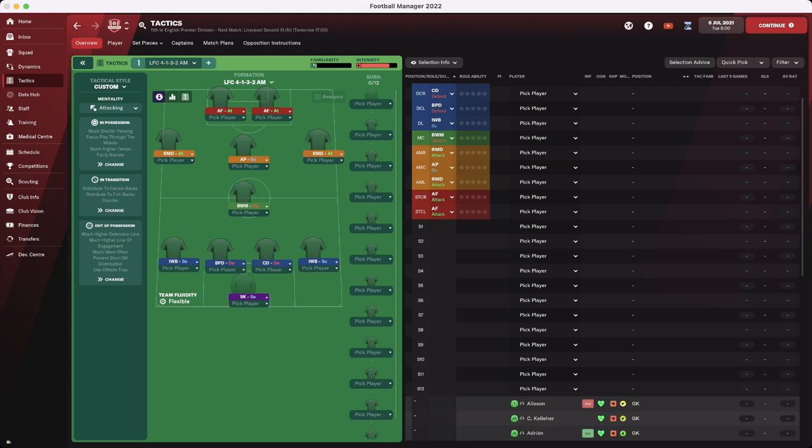The formation goes as follows: goalkeeper, sweeper keeper on support, two inverted wingbacks on support, two central defenders, one central defender, one ball-playing defender. Then we have a ball-winning midfielder on defend duty in centre midfield. Ahead of them, we've got an advanced playmaker in the attacking midfield role, and then we have two wingers on attack. Then we have our two forwards, who are both advanced forwards, and no player has any additional instructions.